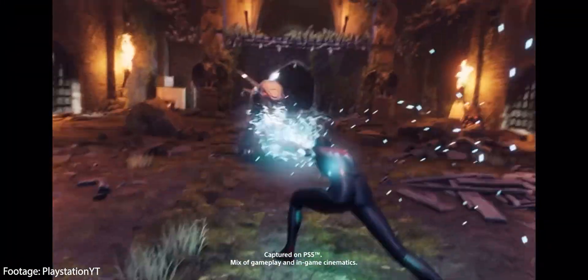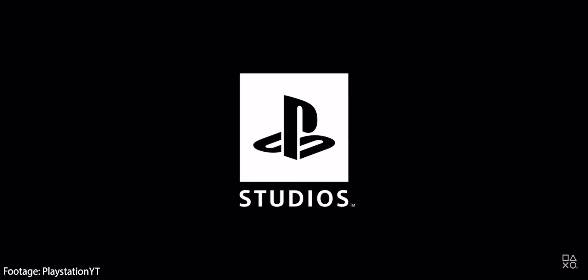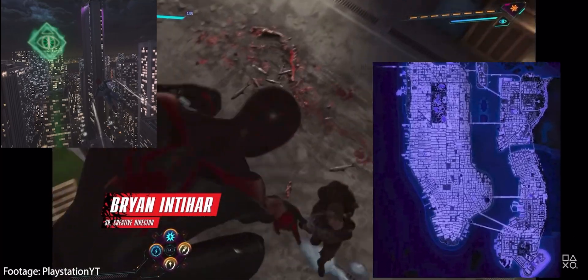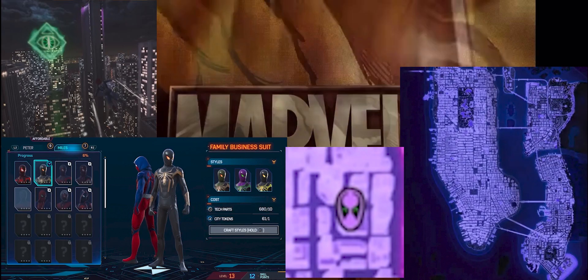On Thursday, there's one trailer I really want to talk about — it's the Spider-Man 2 Advanced New York trailer. This trailer showed off many gameplay features, including revealing Mysterio as a new villain in the game, and talking about the map and suits. We also saw a couple of Prowler quests, so maybe Miles Morales could team up with the Prowler in the future.